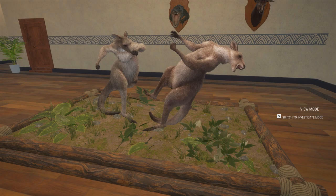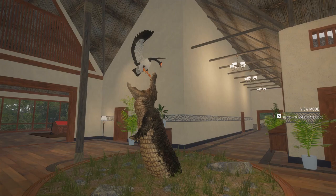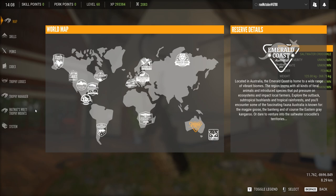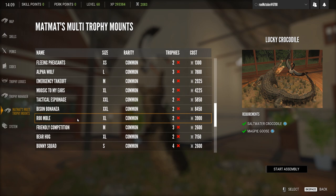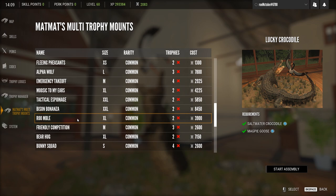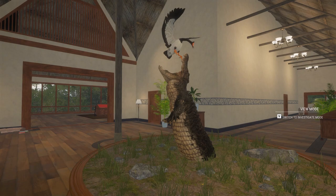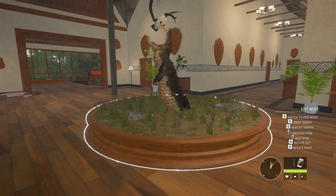There are two new multi-mounts in this update. One is called Rumble for kangaroos. The other one with a magpie goose is called Lucky Crocodile — it's an XL common, two trophies needed, costs 3,900, and requires a saltwater crocodile male and a male magpie goose. Check out my other guides for Emerald Coast. I've been trying to get them all ready for launch.